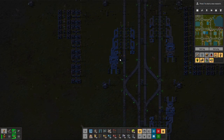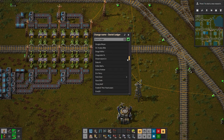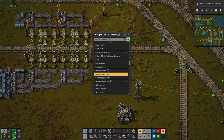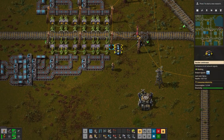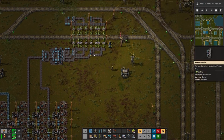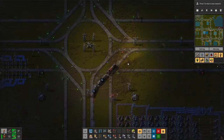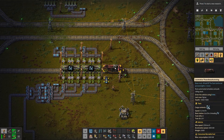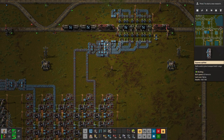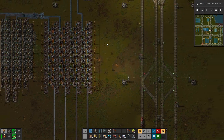We have iron ore unloading right here. Now we can change this train stop to iron ore unloading, get the ore in, and maybe add a few more trains if two is not enough to supply it — I don't think two will be enough. Let's just get four trains running so we can have some in buffer as well.